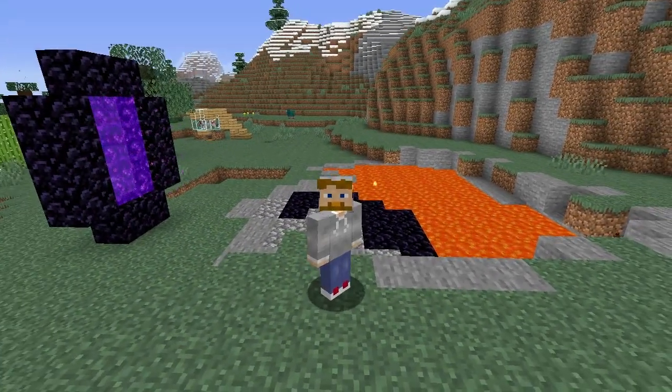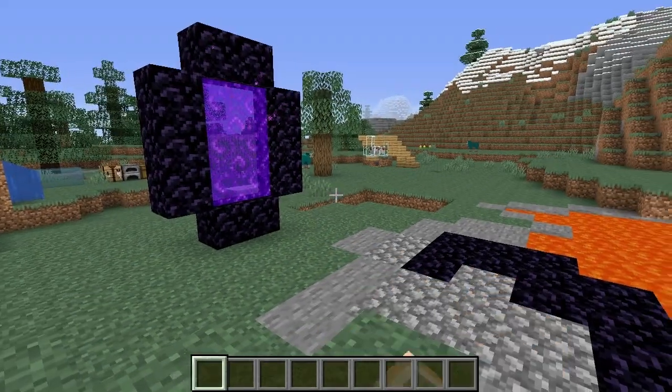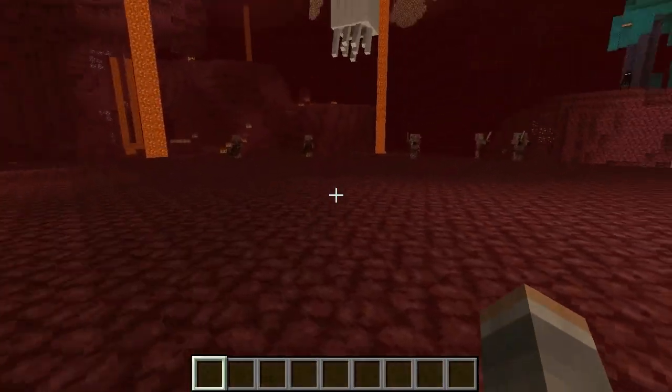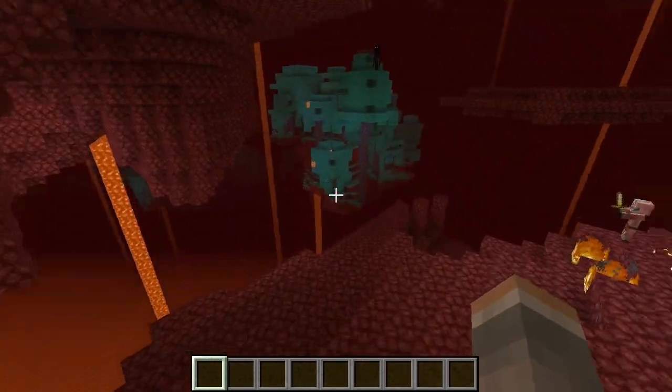So you want to make a blue torch? I will show you, it's very quite simple. You're basically just making a regular torch, only underneath you put soul sand or soul soil. So we're in the Nether — this is where you come and get it, and we're just gonna come down here and look for some.